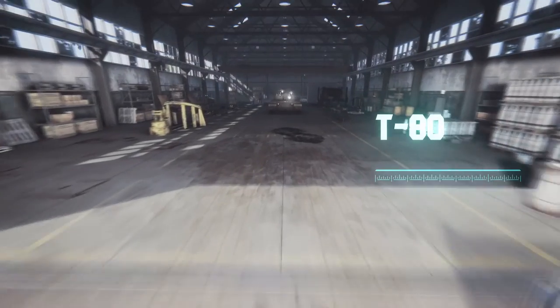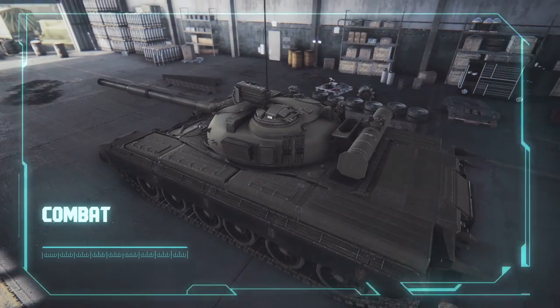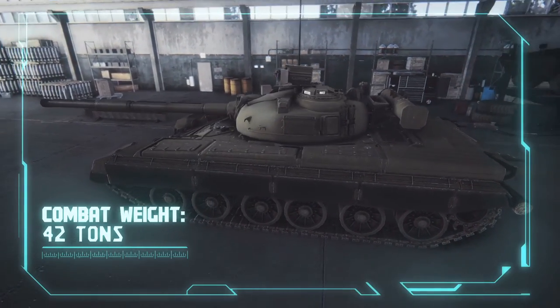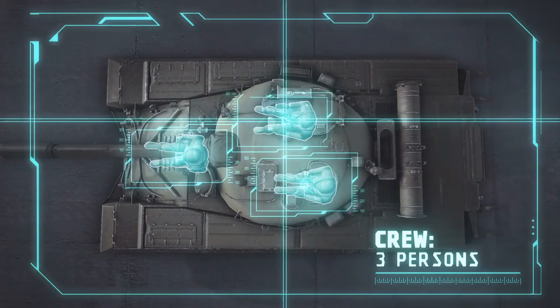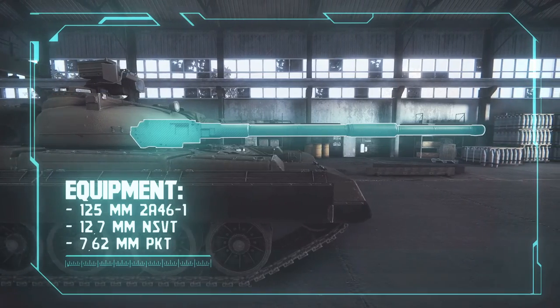T-80 Main Battle Tank, Object 219 SP-2. Combat weight: 42 tons, crew: 3 persons. The T-80 is equipped with a 125mm smoothbore cannon.